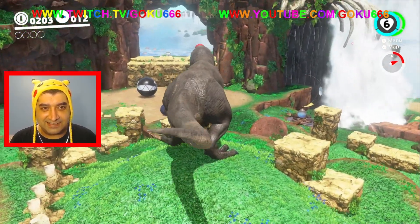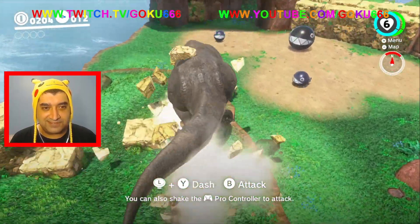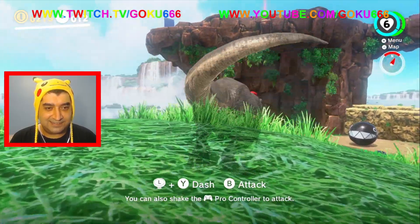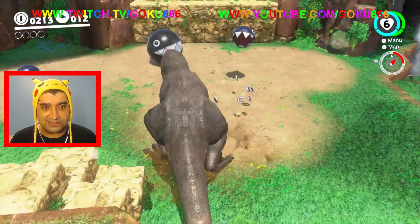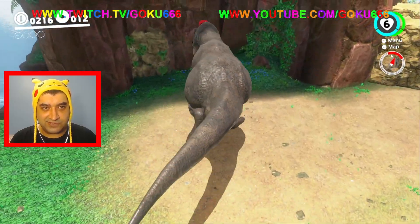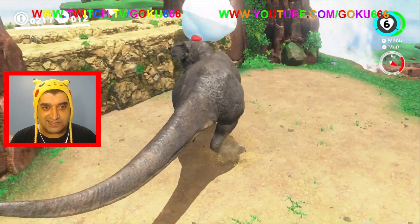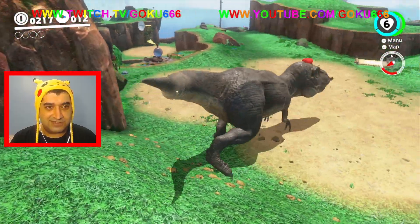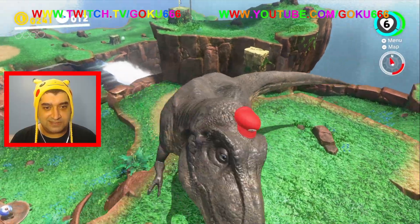We can use the hat to take control of the T-rex dinosaur, and use it to break the blocks and stuff — I always thought this was kind of fun. You just want to break all these little blocks so we can move on to the next area. There's also a power moon right here — we just needed to break the little blocks. We have to use the T-rex to clear our path.